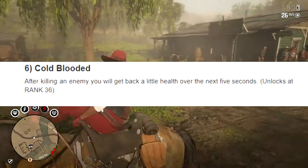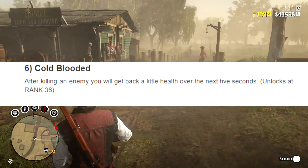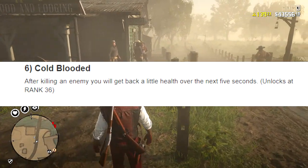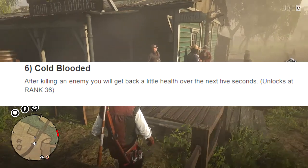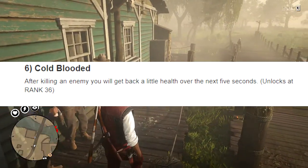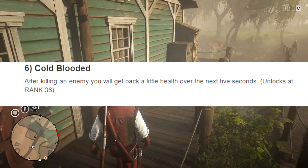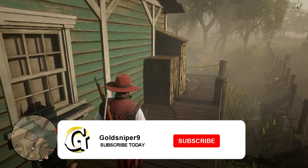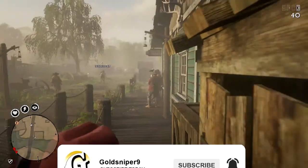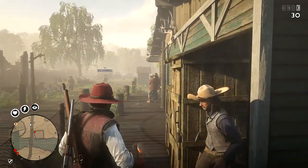Cold-Blooded: after killing an enemy, you get back a little health over the next 5 seconds. You unlock this at rank 36. I'm not 100% sure about this one — it's not looking like it's going to be one for the books, honestly. Let me know in the comments if you guys are going to be using Cold-Blooded.